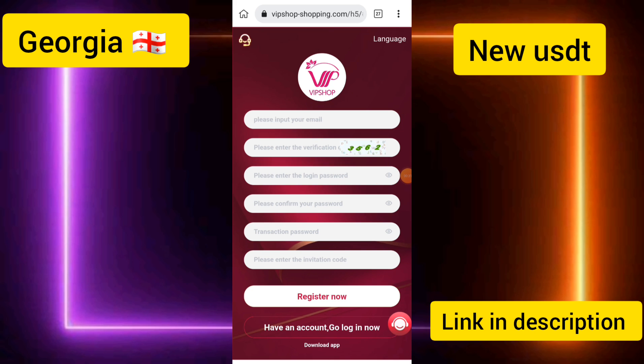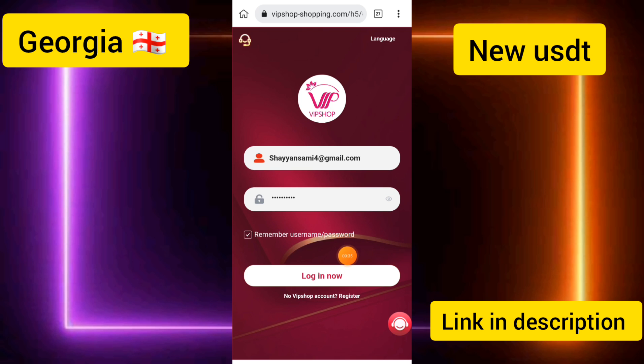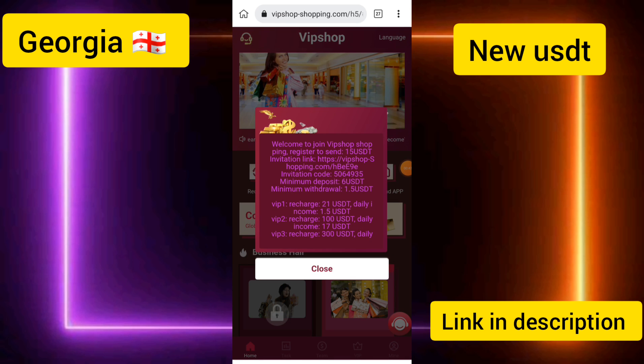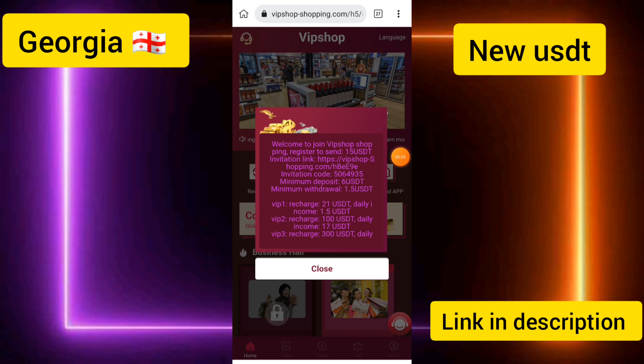I have already created the account. Click on 'Have an Account,' enter your email and login password, then click the Login Now button. You can see my account has been logged in successfully — welcome to VIP Shop.